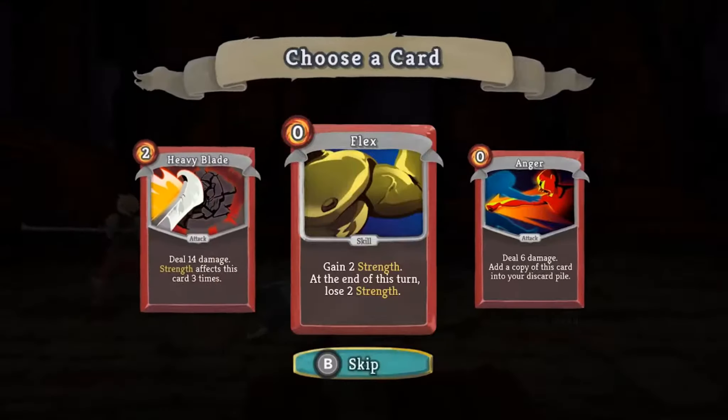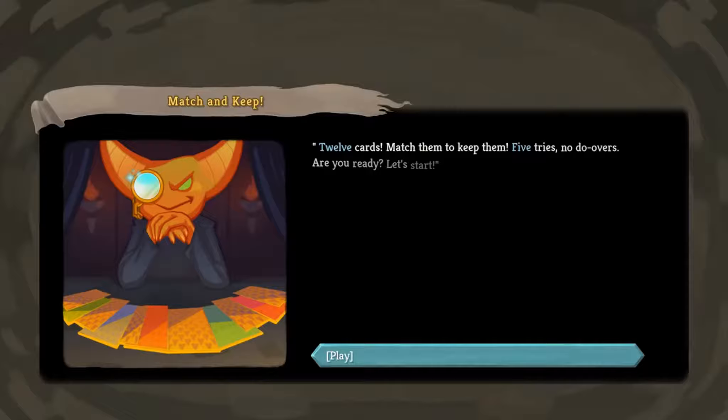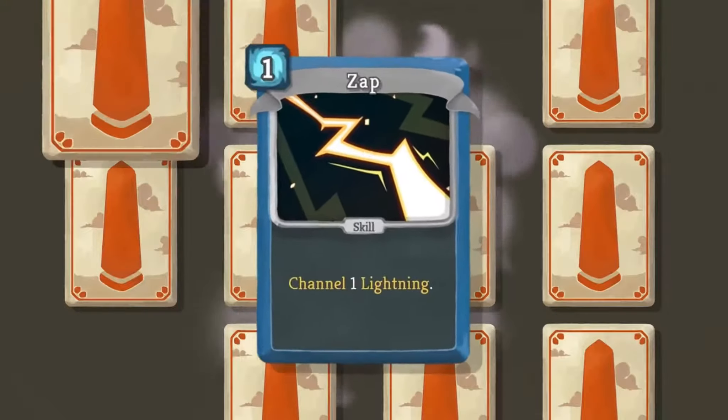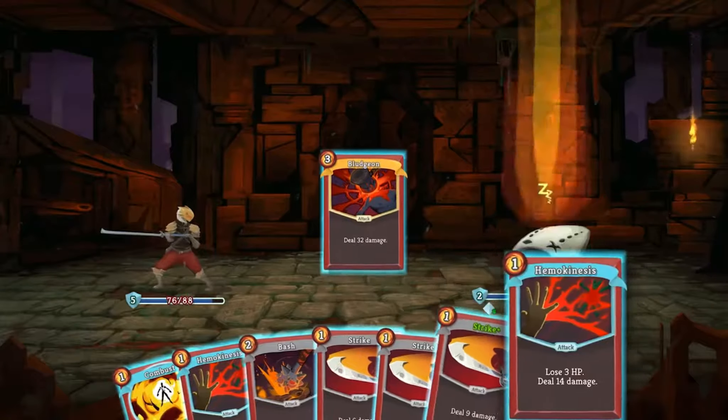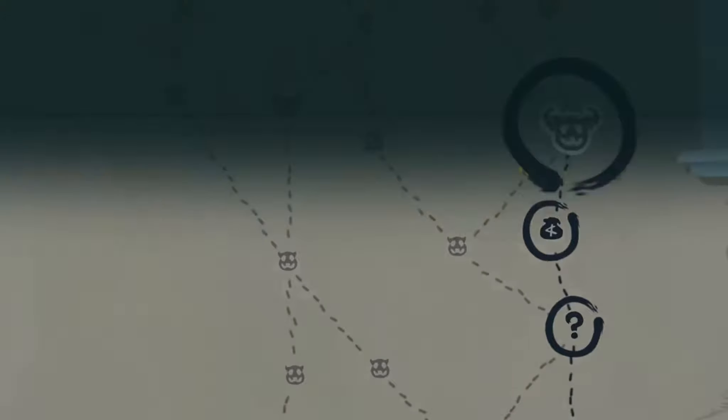Don't let the roguelike elements keep you from playing this one. I guarantee: give it 20 minutes and you will be hooked, and before you know it, it'll be 10 hours later. Slay the Spire is currently available on Xbox Game Pass for PC and is coming to Xbox Game Pass for console on August 14th.